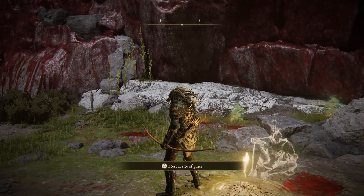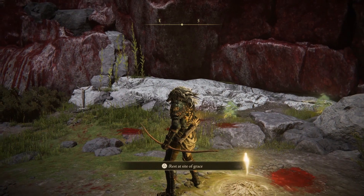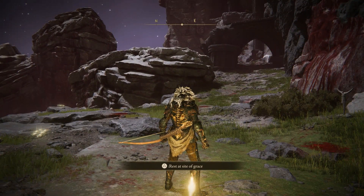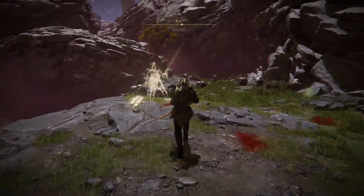Once you're at the site of grace, rearrange your inventory. I recommend putting your bow with your shield, binding it to that slot, and putting away your sword completely. This next part is going to be a little difficult at first, but once you get the hang of it you should be pretty good.